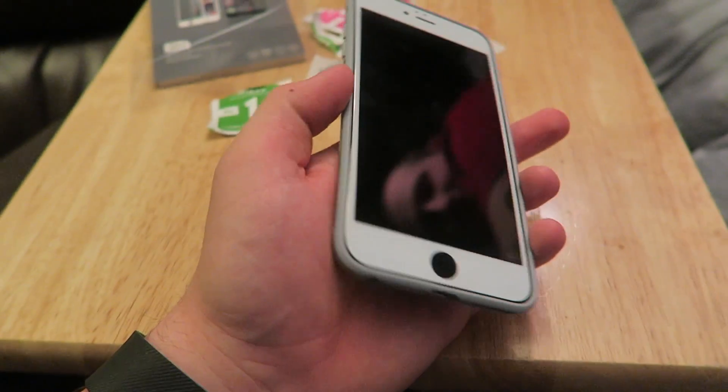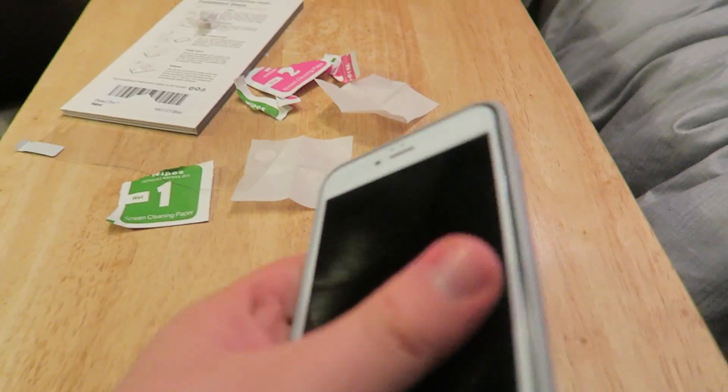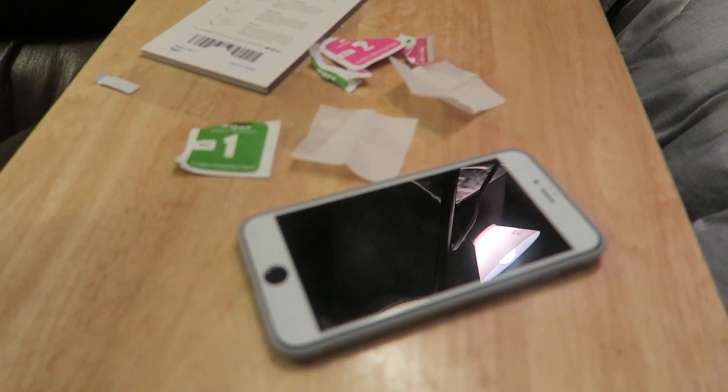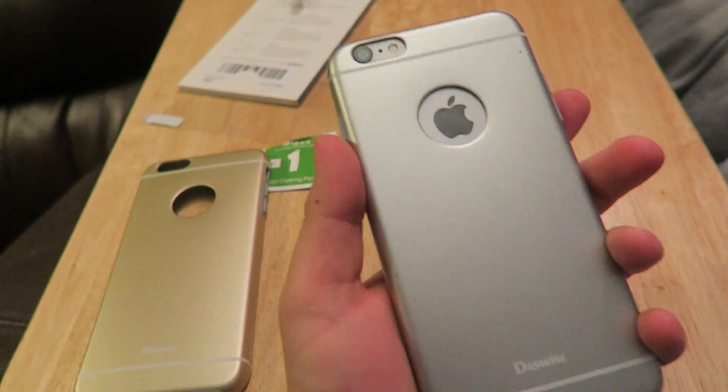I just installed the screen protector on my brother's phone. The only problem is it's a white front and the phone's black, but it's okay — it's not my phone. I have to say it's actually really easy to do. It gives you all the installation items and a little cloth — bada bing bada boom — there are no bubbles at all. That's what I like about these screen protectors: with other ones you get bubbles galore. They also gave me some cases — here's the gold one, which would look great on my phone if I had the 6 Plus, and here's the space gray, which looks really sick.